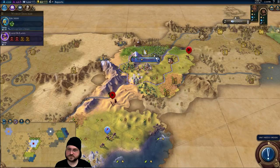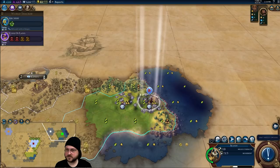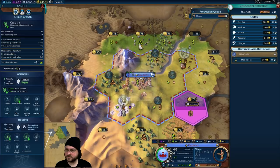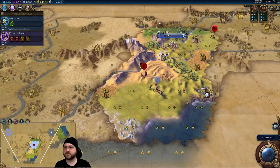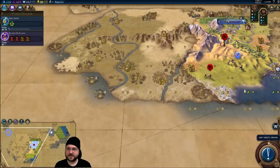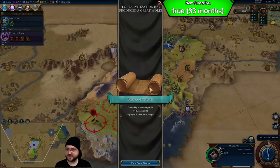If we built a builder right now they'd have plenty to do. Another goody hut! Pop two. I could get more production by working this tile, but having the culture is actually going to be good. It's so weird how the city does not prioritize food — I can just manually do this. The food's better than the plus one production. There's another barbarian encampment! There's going to be a ton of barbarians down here because there's no other civilization — we're going to have to expand in there just to not die.